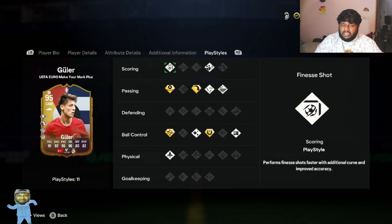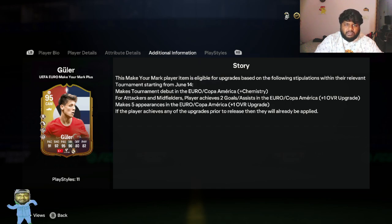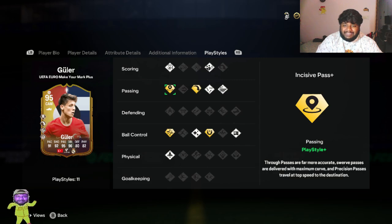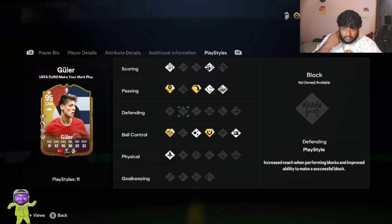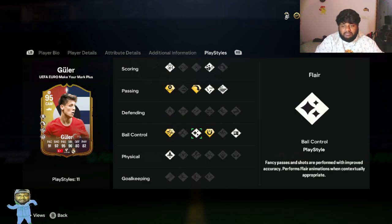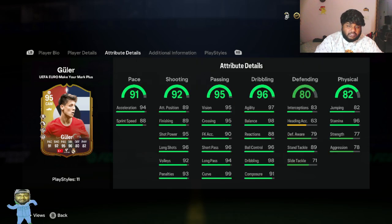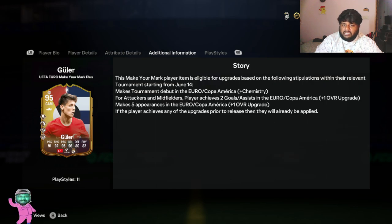This feels like a very well-rounded midfielder card. I'm excited to complete this SBC and see how he plays in game. He had a Future Stars 89-rated card at the same CAM position which is wonderful — I actually still use that card. Looking at his play styles: he has Finesse Shot, Dead Ball for scoring; Incisive Pass Plus, Long Ball Pass Plus, Tiki Taka, and Whipped Pass; Technical Plus, Flare, First Touch Plus under ball control; Press Proven; and Quick Step under physical.